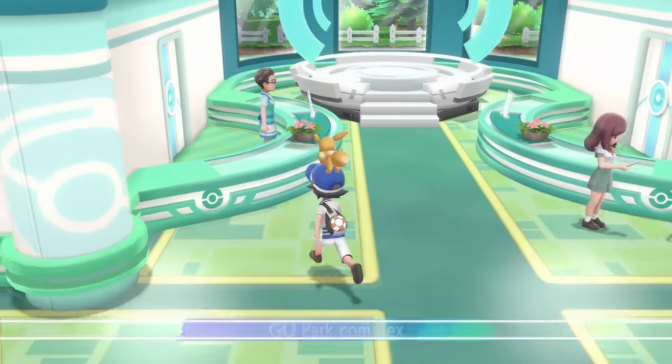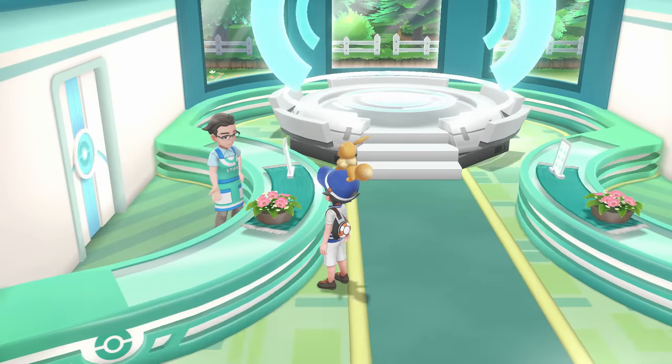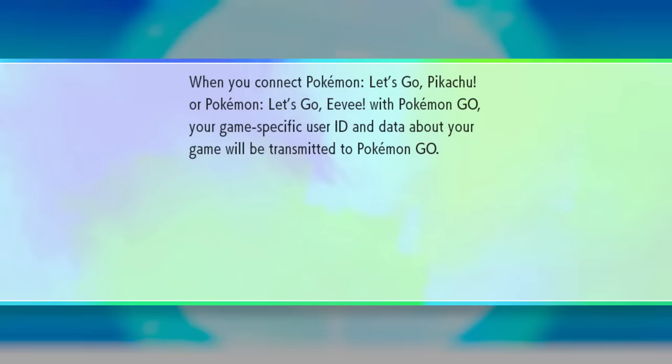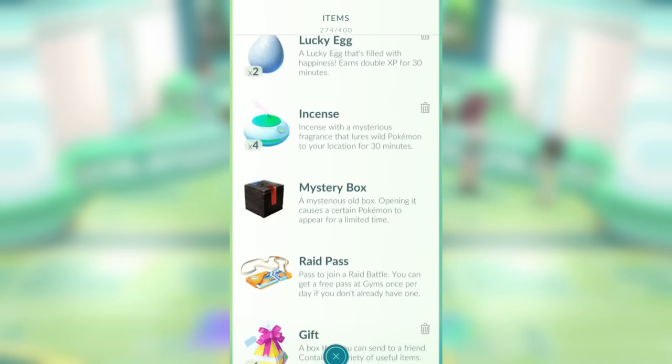Inside of Go Park, go talk to the attendant and select Bring Pokemon. You can pick whichever Go Park you want, it's not really that important right now, just keep mashing A until the Pokemon are transferred. Back on Pokemon Go, you'll see that your Pokemon have been transferred over.